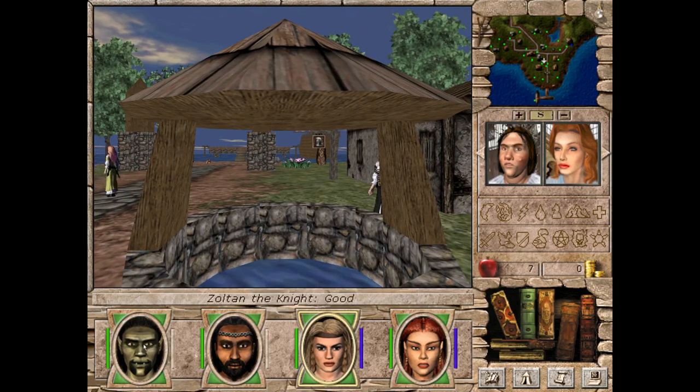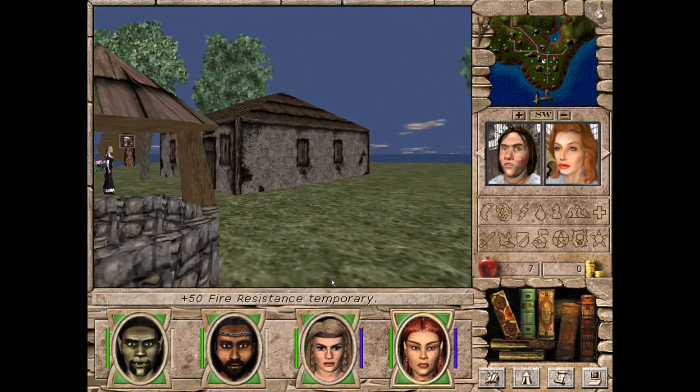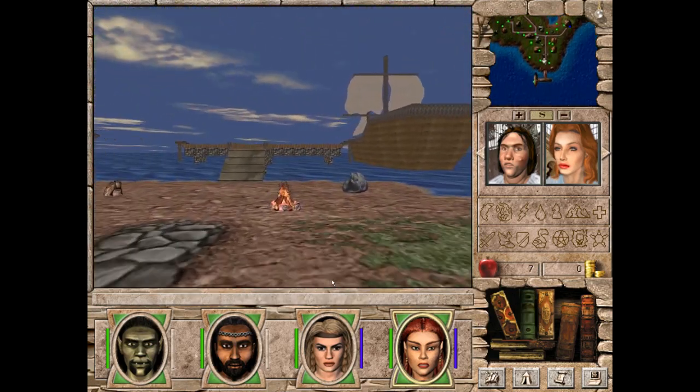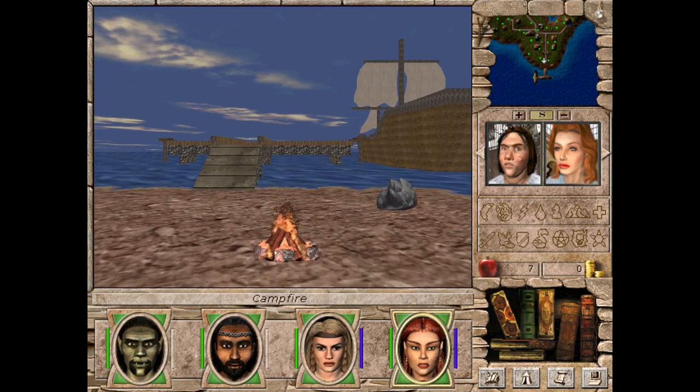The wells sometimes give you good stuff. This one gives us 55 resistance, which is actually quite nice. And at the entrance we actually did see a campfire, and this one gave us two food.